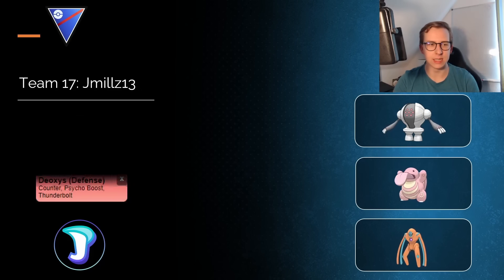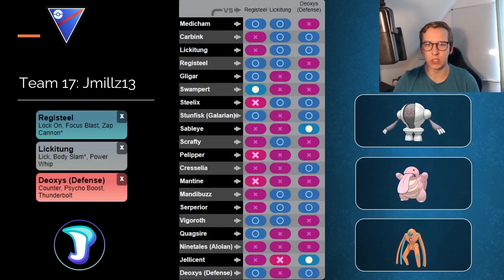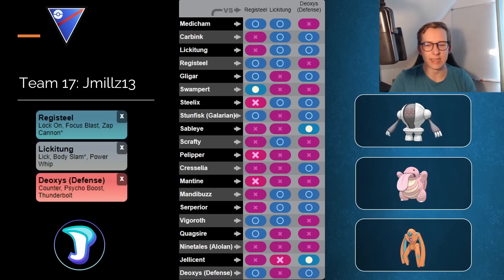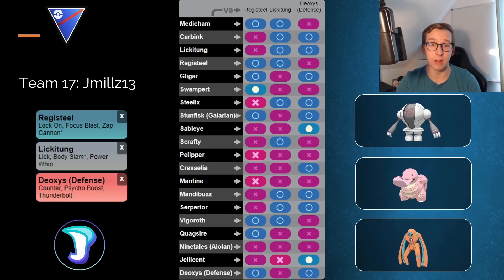Next is another team that works out fairly well. Registeel in the lead, Lickitung as the safe swap, and Deoxys Defense in the back. Lickitung and Registeel both have fairly neutral matchups against Medicham, which is kind of nice — that's why it's okay to have a double weakness to Fighting here, since Medicham is the only Fighter anyway. Otherwise you'd have problems encountering something like Shadow Machamp in the lead. This team definitely looks very decent.